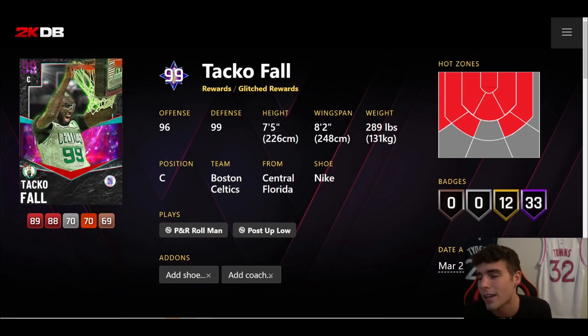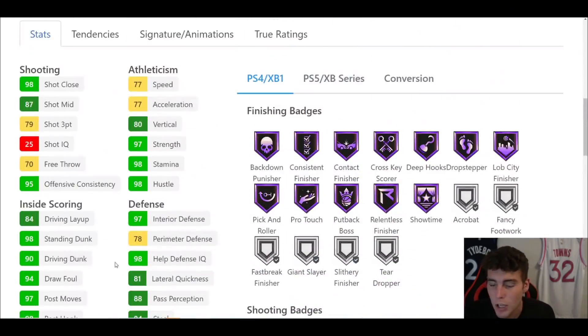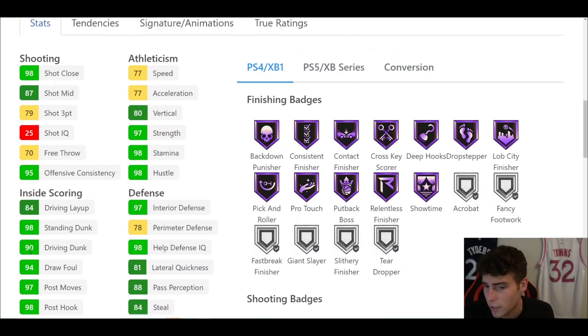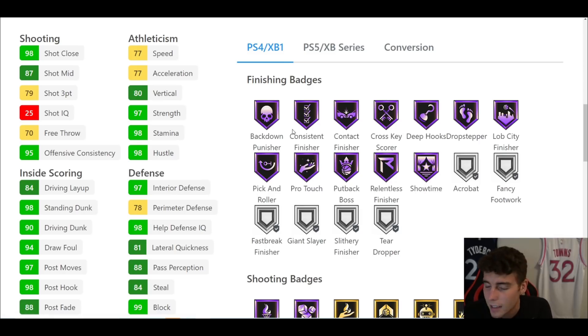It pains me to put him this far down, but coming in at number eight is glitch reward Taco Fall — Dark Matter, 7'5", 8'2" wingspan, hot spots from the left corner only. He has 33 Hall of Famers with 12 on gold. You probably want to put a three-point shoe on him, but you also want a speed shoe — I'd probably lean toward a speed with ball shoe. The big thing I like about Taco is you can five-out with your center. With Hall of Fame Showtime and being 7'5" with the speed glitch, he's going to be nearly impossible to defend.